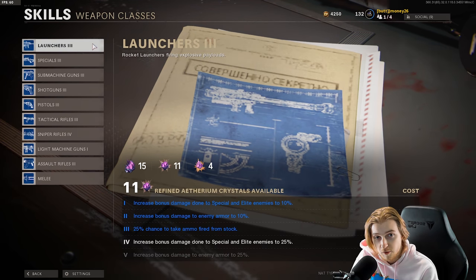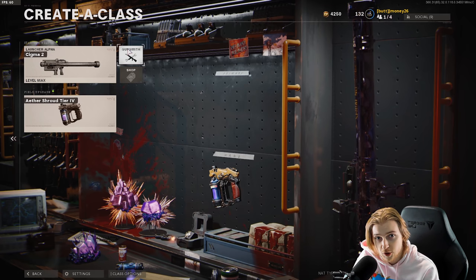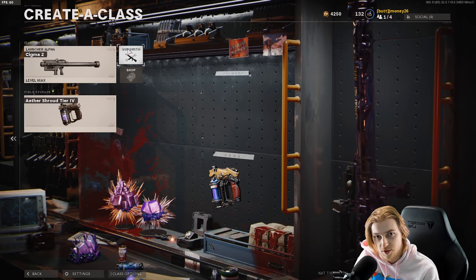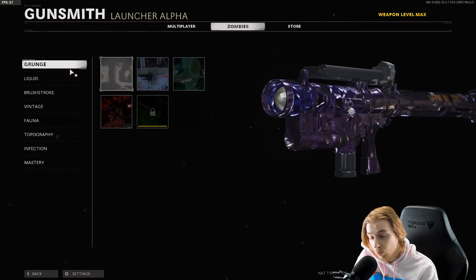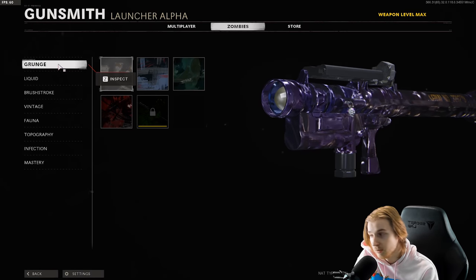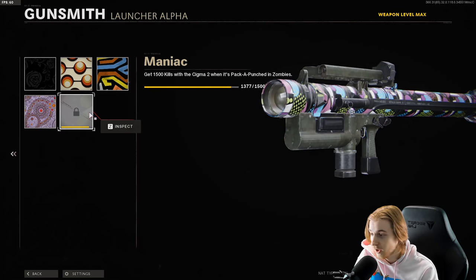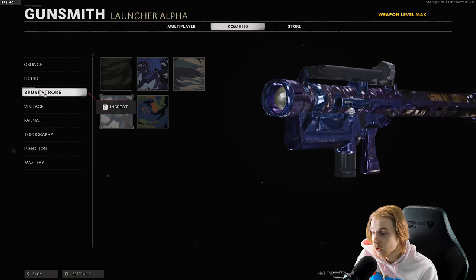Unless somebody shows me video evidence of somebody with an upgraded melee getting camos for their primary weapon, I will upgrade my melee - but until I finish my launchers and specials I'm keeping melee as is and will use gun butt. Speaking of getting melee camos, I went ahead with the sigma launcher - I played just one game and I'm so close to getting it gold. I almost accidentally got it gold without even knowing; camos were just flying by.